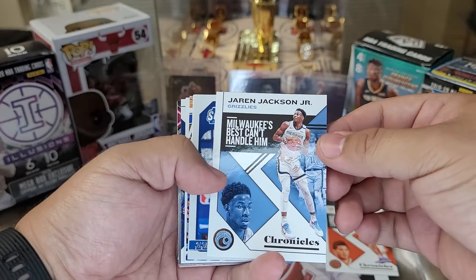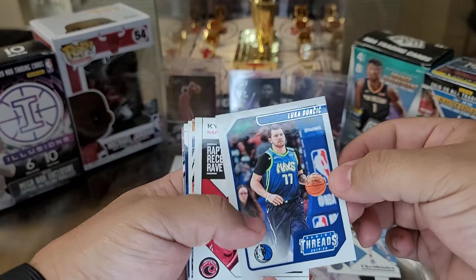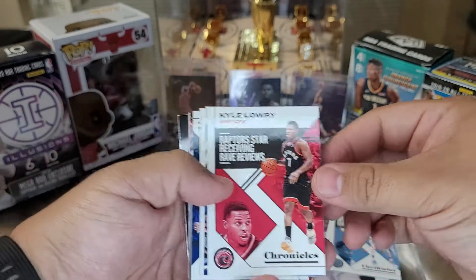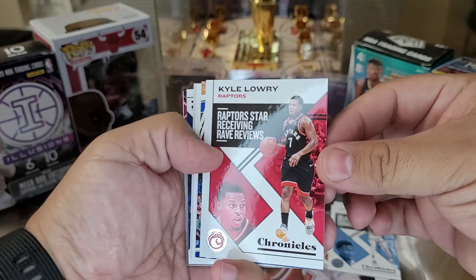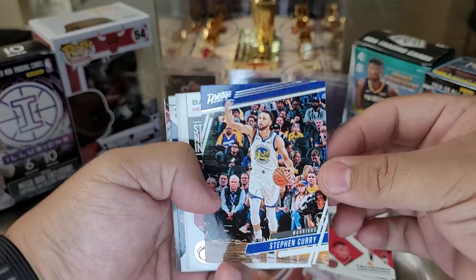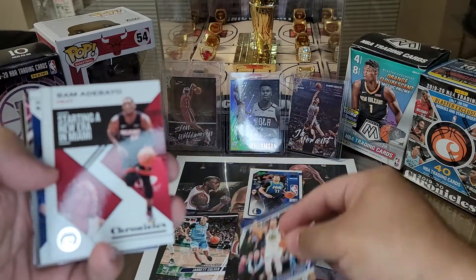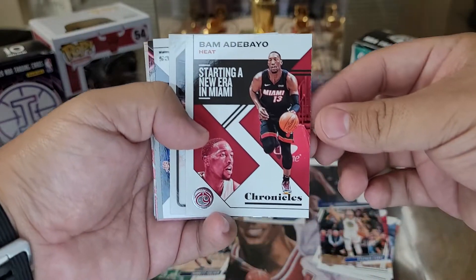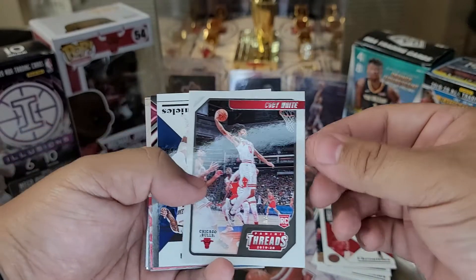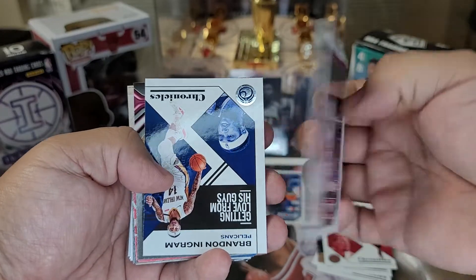Jaren Jackson Jr. doing pretty good before he messed up his knee, but should be fine. Luca Doncic — always good. I have a Luka, you know that works — put that in the hit stack. Kawhi — pretty nice. Got a Stephen Curry prestige, pretty good. Bam, Allen — Bam here we go. This guy's playing real good in the bubble right now. Look at that, my man Coby White — that's my guy right here, big Bull.